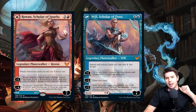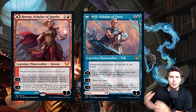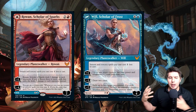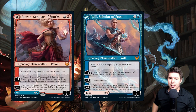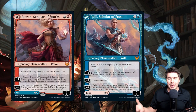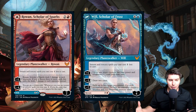Let's jump right into the mechanics and some of the cards. First off, we have modal dual-faced cards coming back — and this is the first time we've had two planeswalkers on a dual-faced card. Both Rowan and Will share the same static effect: instant and sorcery spells cost one less to cast, which is really cool. You kind of play this card for that ability, and everything else is just extra.